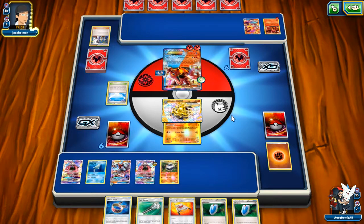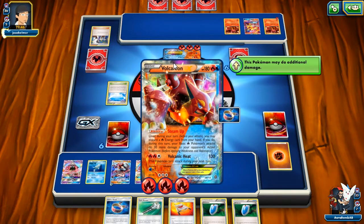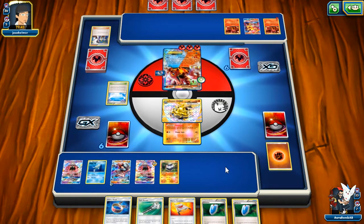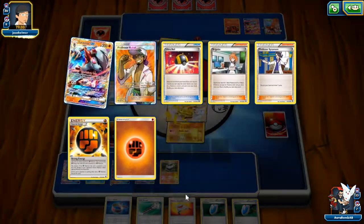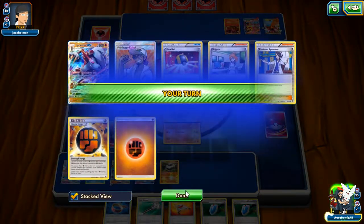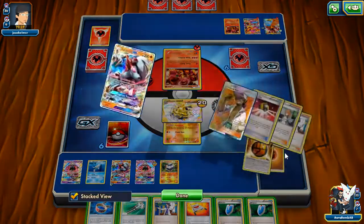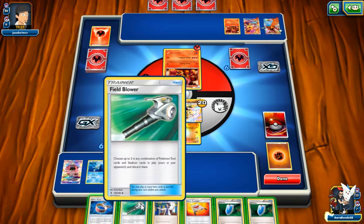He can't Lysandre this turn and he could Escape Rope, but I have two Carbinks. He's got a fully charged bench at this point though. He should just pass — there's no reason for him to attack right now. He manually retreats, which I'll take because we could potentially Lysandre again in the future. I'm probably just going to Sycamore here — I can shuffle my Lycanroc back in.